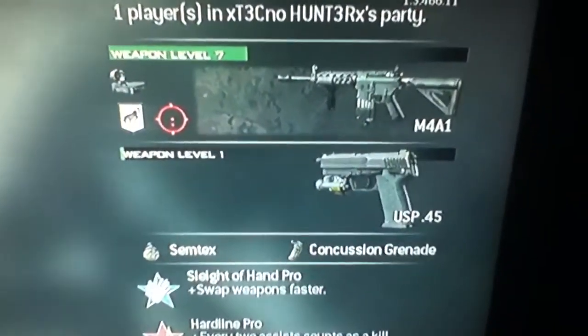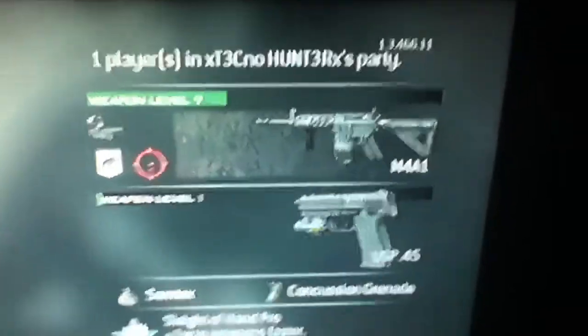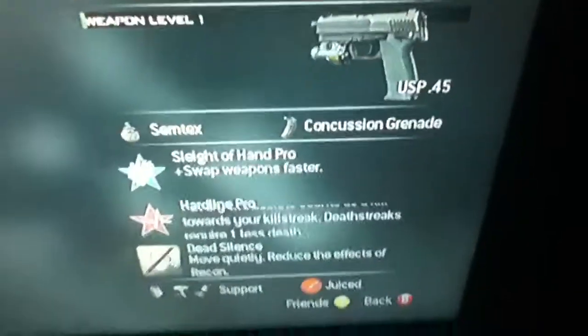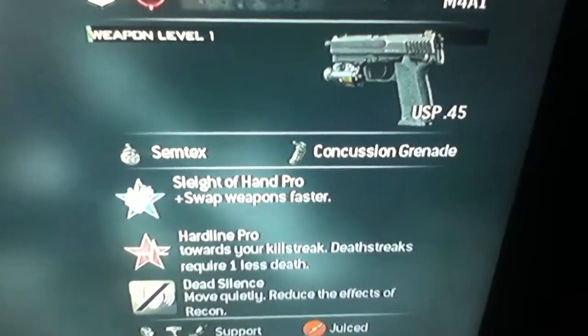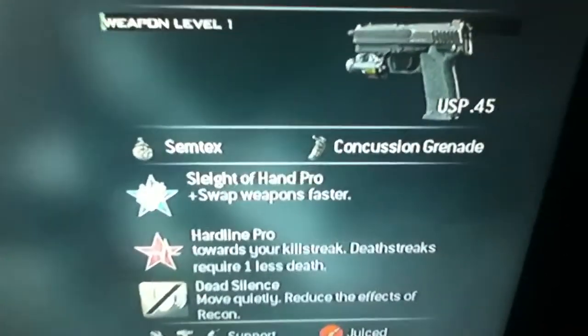Really good stealth weapon. The red dot sight is really good on it, or holographic is amazing with it as well, and this gun is used on the first campaign mission. I recommend the handgun as the secondary so you can swap fast. I just have Semtex, Dead Silent, Hardline Pro, Sleight of Hand Pro — I always use Sleight of Hand and Hardline with attachments like that.